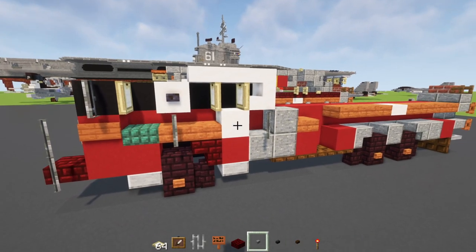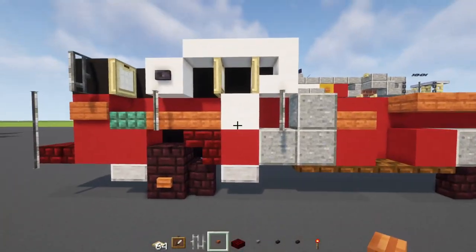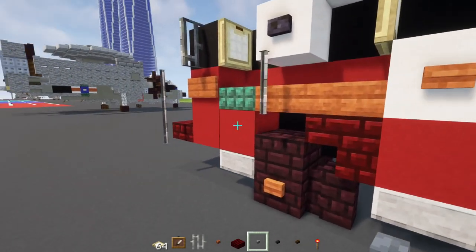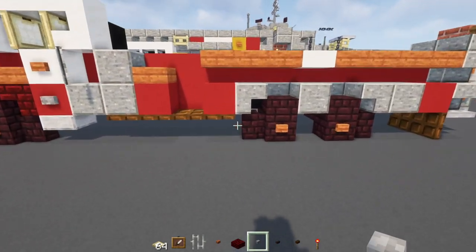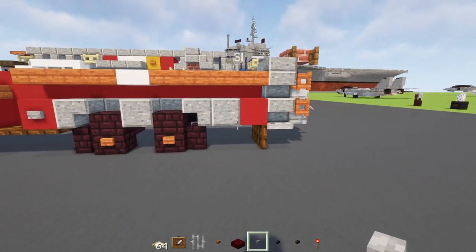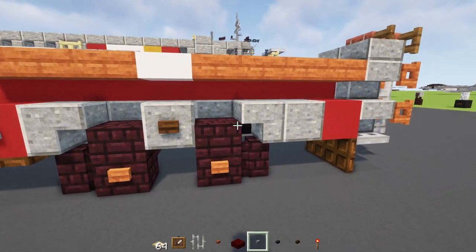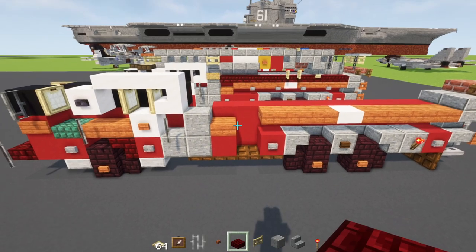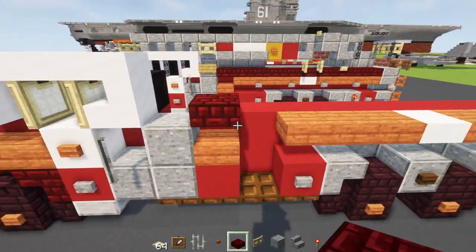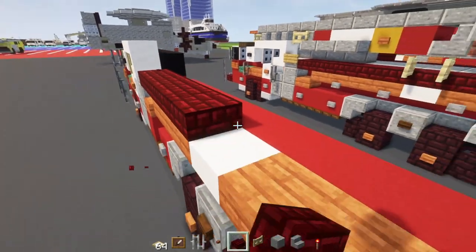Add an acacia button to the side of the smooth quartz block, stone buttons to the sides, and another one in front of the back wheel. Add a dark oak button in the middle, a redstone torch, a stone button. Then add a red nether brick slab above the acacia slab and make it go all the way to the very back.